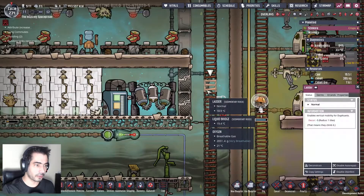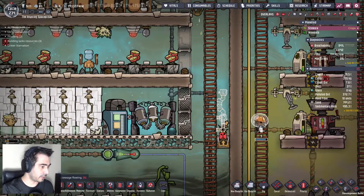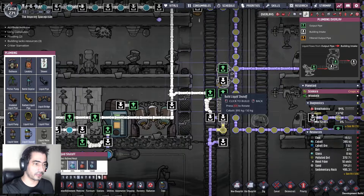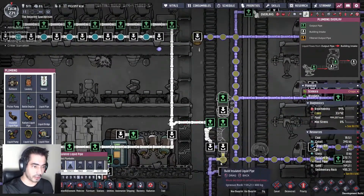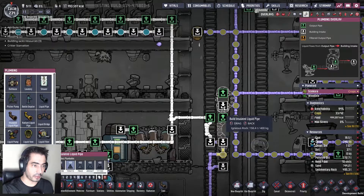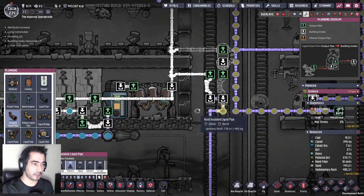Let's grab this and put it here. Let's also grab a liquid shutoff and put it here. Then let's grab the insulated liquid pipe made out of Ignis Rock — it's going there, over there, then from here to here, and then from here to here. And there we go — let's remove this and this should do it.